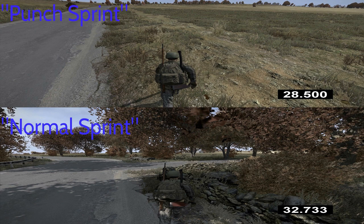As you've just seen, the punch sprint is actually faster. It was one piece of road where I ran from one end to the next, with pylons on either side. The normal sprint was done on the way back, and they came out roughly the same time within 0.03 of a second. The final figures were: punch sprint 28.5 seconds, normal sprint 32.733 seconds.